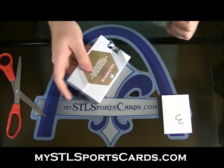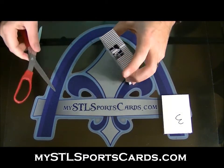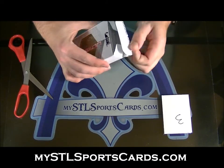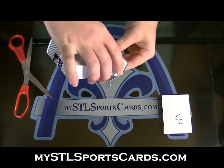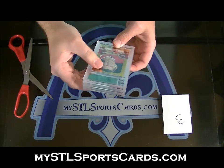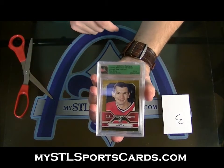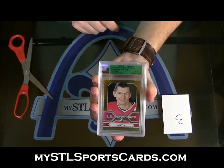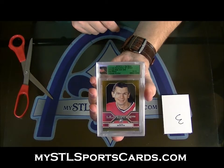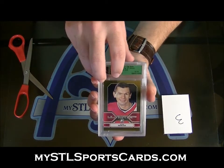We already had two prospect patch autos from this master box. This next one's kind of a wild card. Oh nice — it's not emerald. Dang, Pat, you're gonna like this card. Gold base, number 10 of 10 — Stan Mikita. So even the base card is numbered to 10. Ten of ten, Stan Mikita — beautiful.